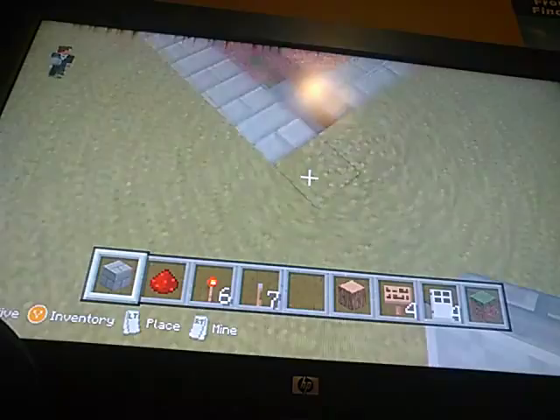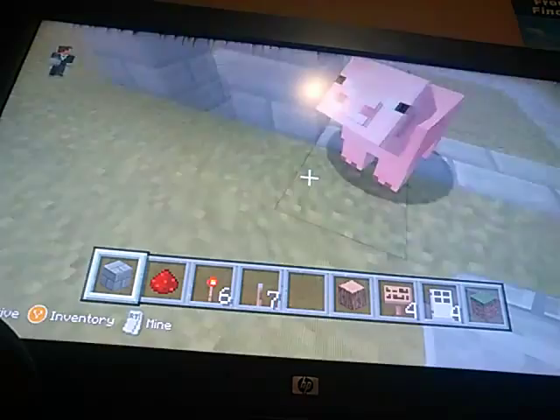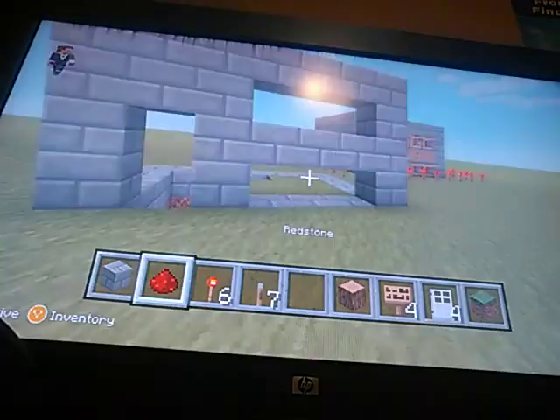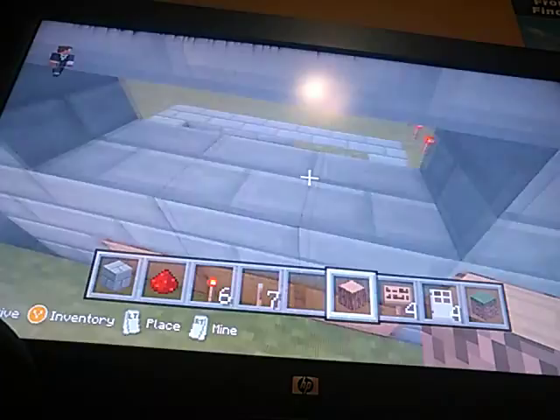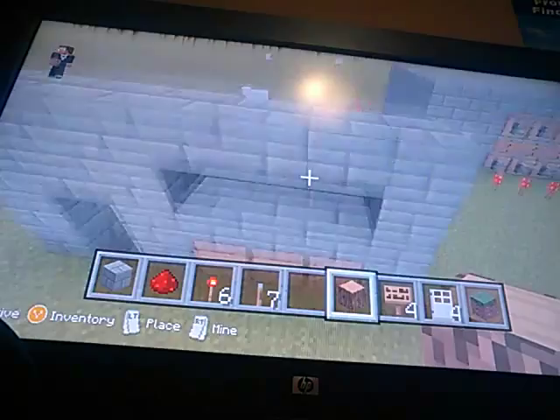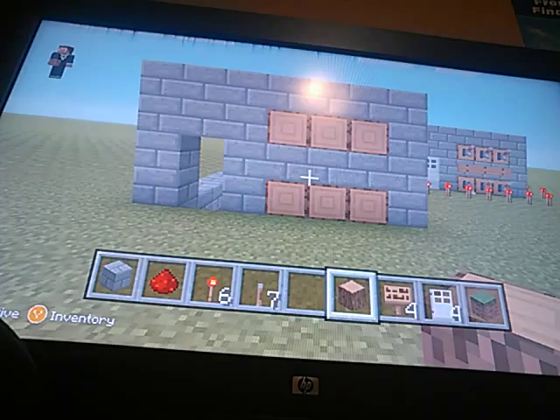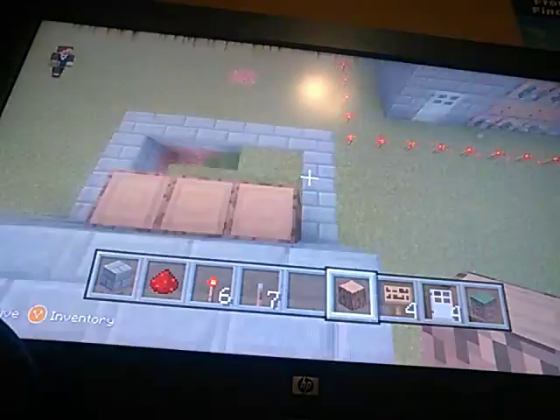Right here you'll want a doorway in the middle. You will want three blocks high right here, and just across you will put oak wood right here, then bring it all the way up and do the same thing on the other side. You can change these blocks if you want — they're just for decoration. It should look something a little like this.